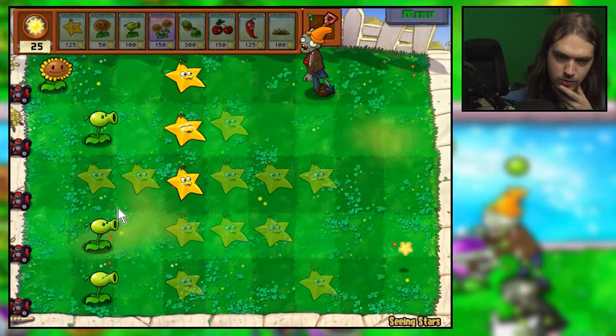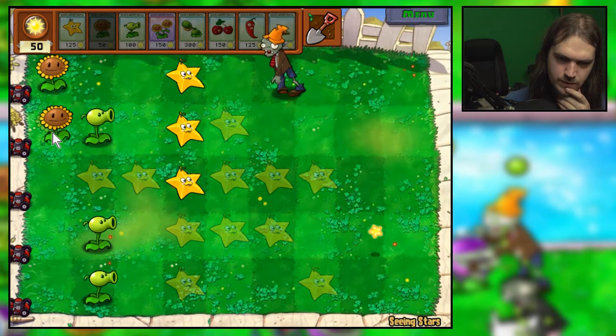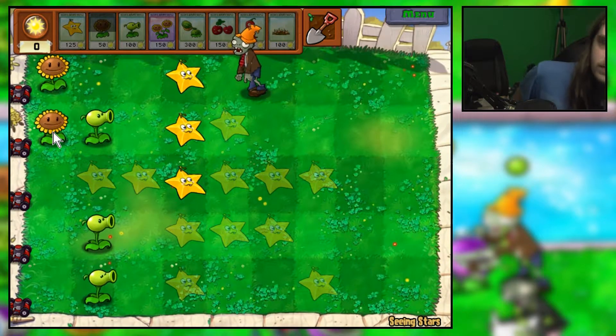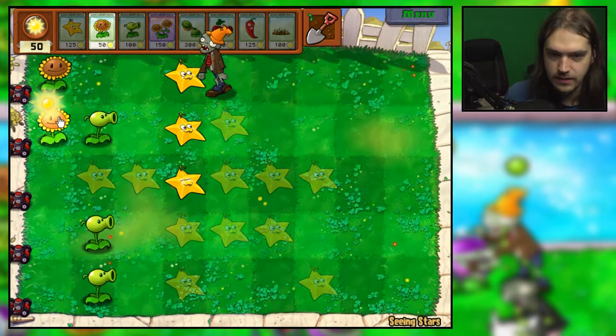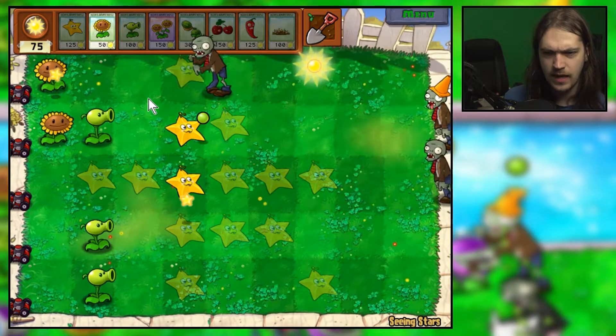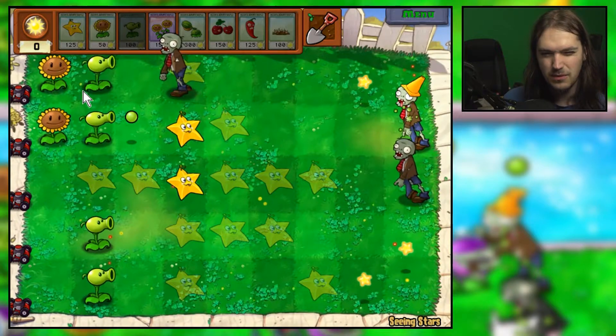That means I don't need these pea shooters anymore, which then lets me plant more sunflowers, get more sun more quickly. I definitely do need a pea shooter here though — or actually a jalapeno, I'd much rather have a jalapeno right now because this plant is probably close to dying. Actually, never mind, don't need a jalapeno.